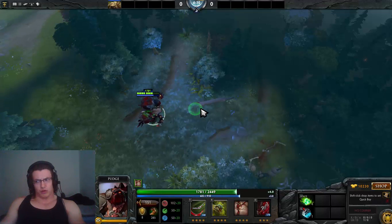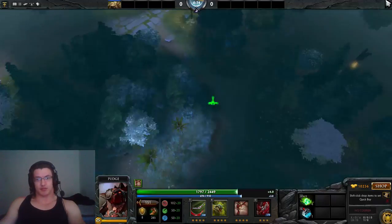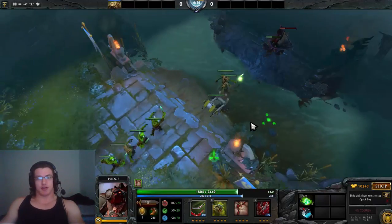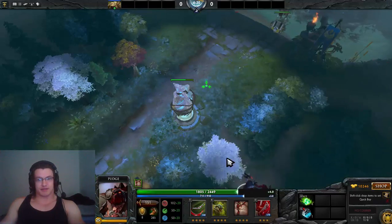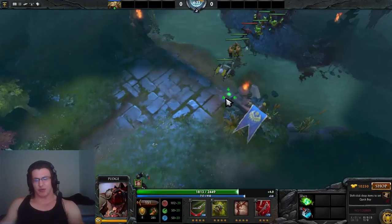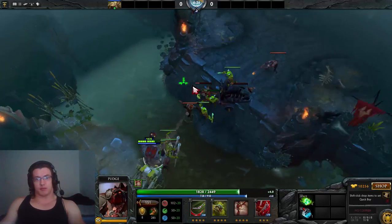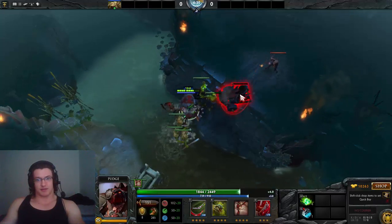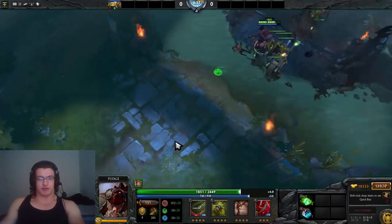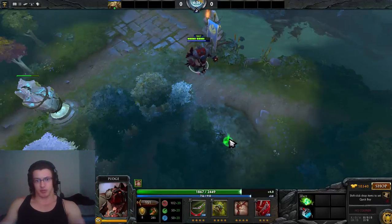When you're last hitting, using Rot is huge. Just toggle Rot really fast when you go for the last hit — it gives you almost 20 extra damage. You can really abuse that ability to secure last hits since Pudge's base damage is already very high. The only downside is that if you do it too much, you'll lose a little bit of HP.